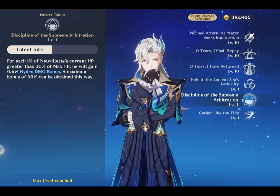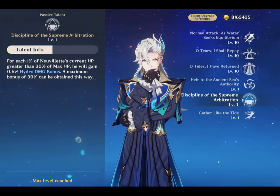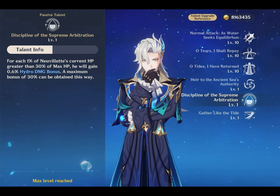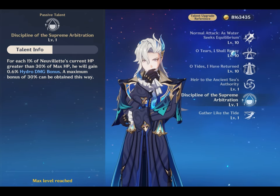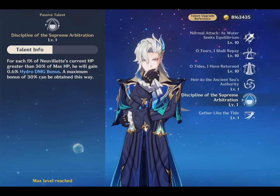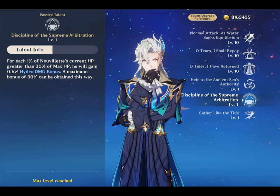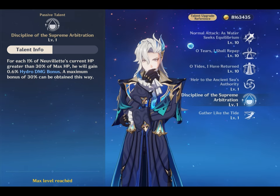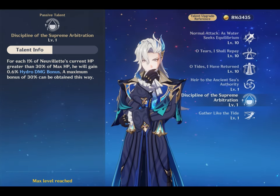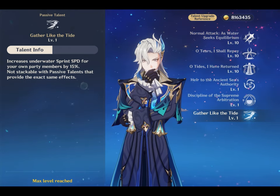His Ascension 4 passive, Discipline of the Supreme Arbitration, grants 0.6% hydro damage bonus for each 1% of Nivellite's current HP greater than 30% of max HP, with a maximum bonus of 30%. This is an appreciated but minor increase to Nivellite's damage. He also has a utility talent that increases sprint speed by 15% while swimming underwater.